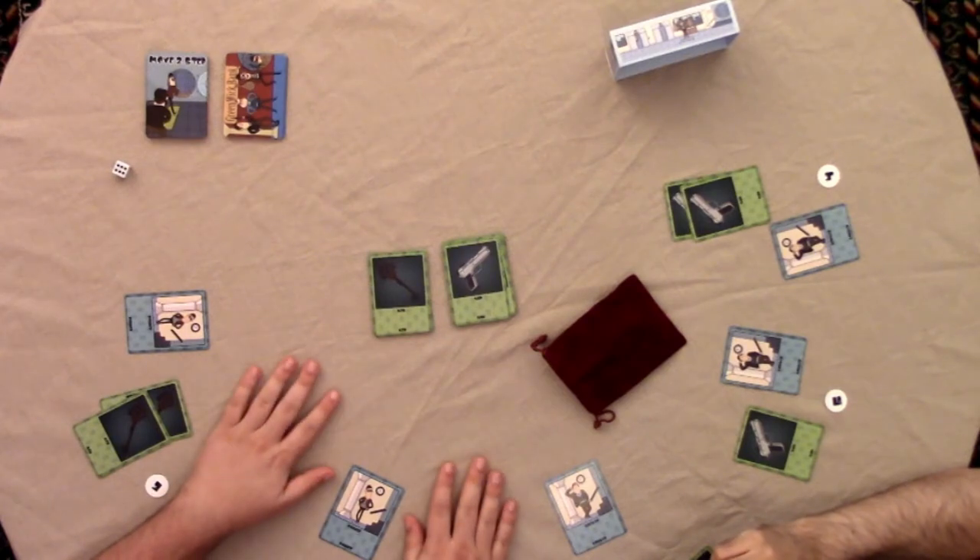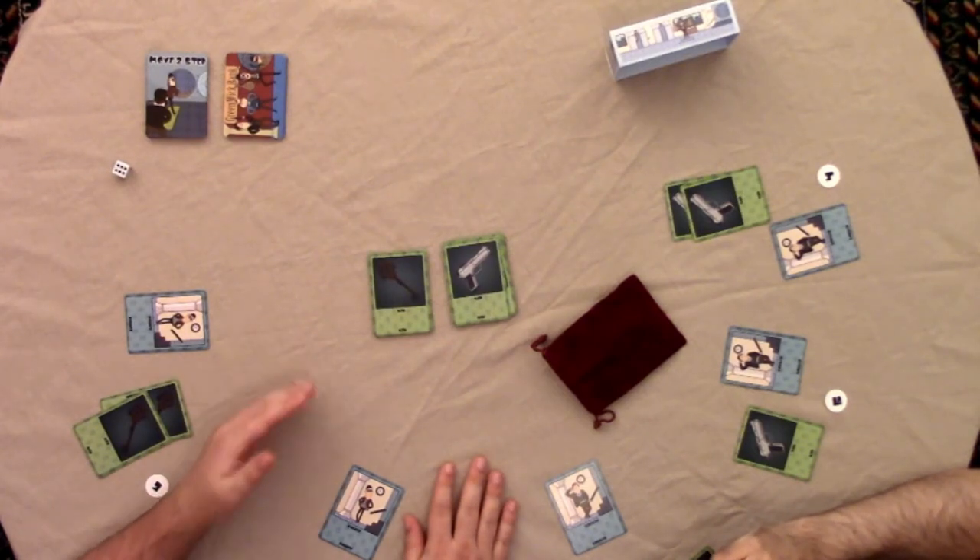If you have three keys, you may discard them to look at someone's hand. If it's the opposite of your orientation, you get a gun. If you have four keys, you make someone reveal to the whole table, which is pretty powerful. If you ever get more than four keys, you're wiped of all your keys and guns — so in essence, five keys heals you completely.